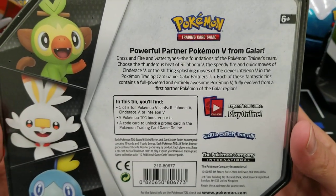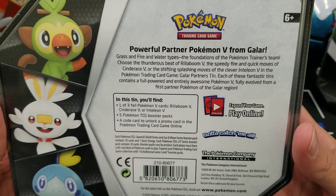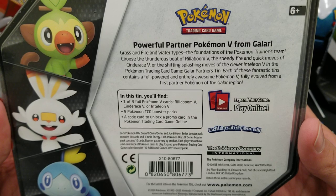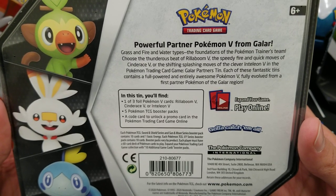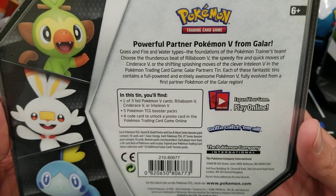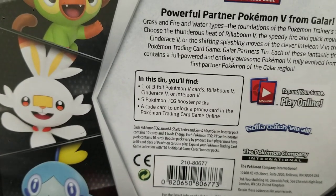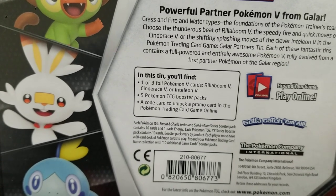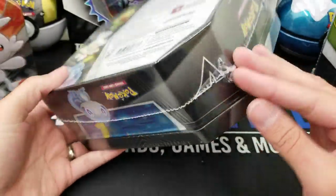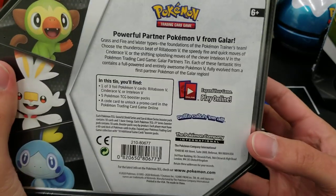Let me show you the back here. Powerful partner Pokemon V from Galar — Grass and Fire and Water types, the foundations of the Pokemon Trainer's team. Choose the thunderous beat of Rillaboom V, the speedy fire and quick moves of Cinderace V, or the shifting, splashing moves of the clever Inteleon V. Each tin contains a full-powered Pokemon V, five Pokemon Booster Packs, and a code card to unlock a promo card online. It doesn't specify that you get a deck like you usually would for the tins.